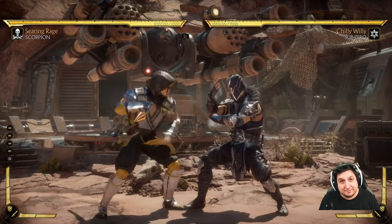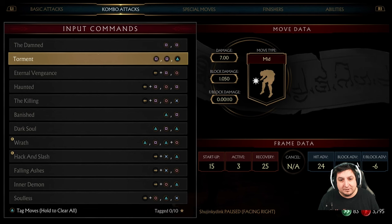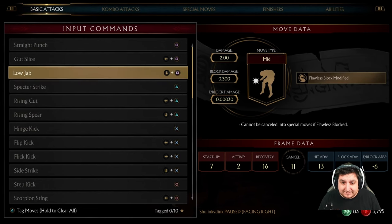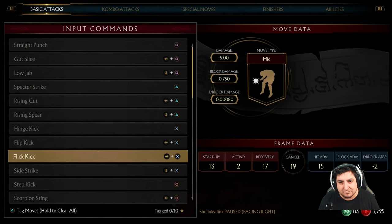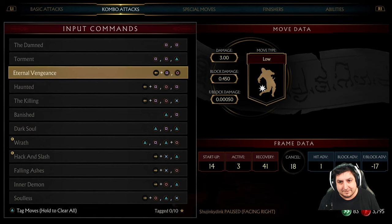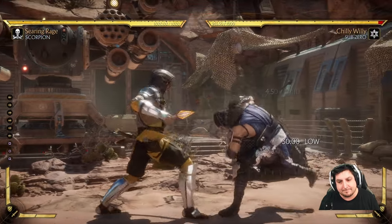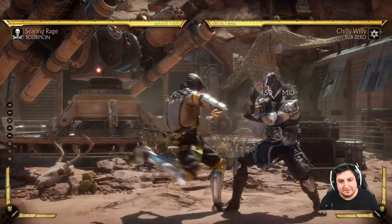It's important to understand that if you're getting hit while blocking, you might want to understand where that attack is coming from. Go into the moves list and you'll see the move type at the top — mid, high, mid, high, overhead. If you're looking for an attack like how do I hit somebody who's duck blocking, there's your overhead right there. Same with your combo attacks — some combo attacks have a low as the last two hits. That's when you really get to mix it up.